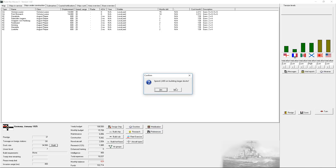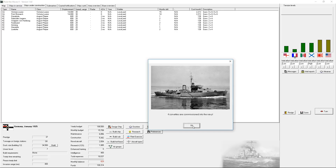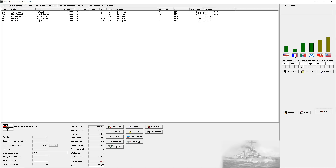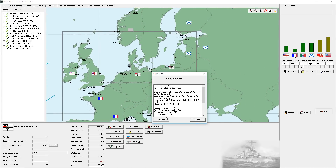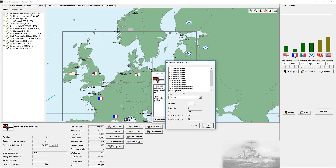Something else I need to do - increase the size of the docks again. I need to get up towards 40,000 tons. Lower torpedo boat for corvettes. Let's build fortifications and a motor torpedo boat squadron in Germany - let's do two of them in Germany. Those are really useful.